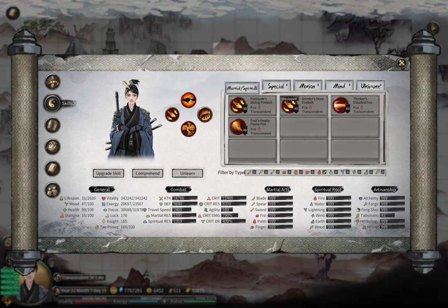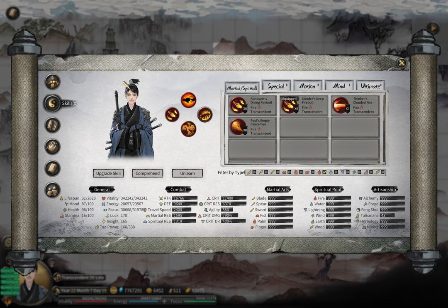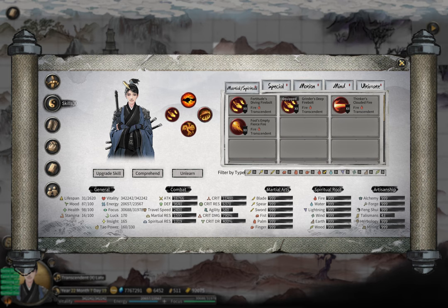Today I'm talking about fire builds. Fire is arguably the most important and most powerful element in this game — it can make everything else ten times better, and that is actually an understatement. You can find quite a few showcase videos on my channel: fire sword, fire fist, fire palm, fire finger, and more.